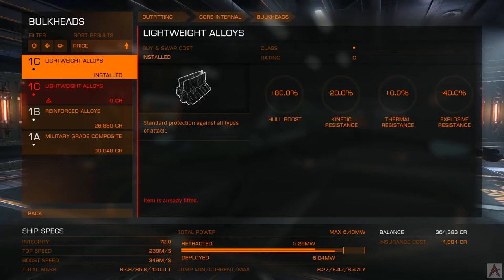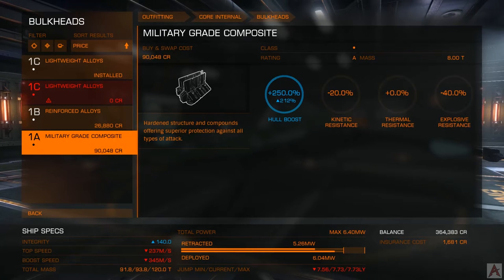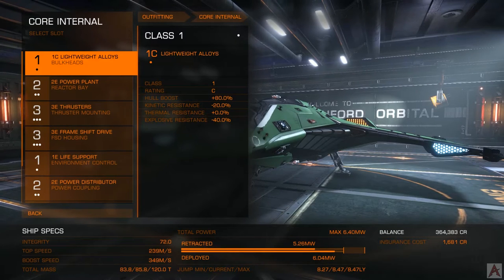Our starting integrity is 72 hit points. With military-grade composites — spending 100 grand on them — you get an extra 68 hit points, bringing the total to 140. However, seeing as we're still a very poor beginning pilot, we're going to forgo that. Next up is the Reactor Bay Power Plant.